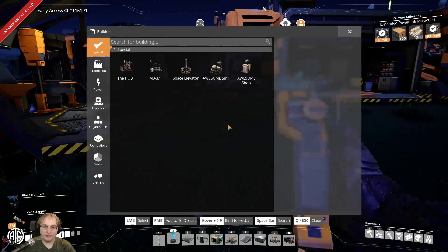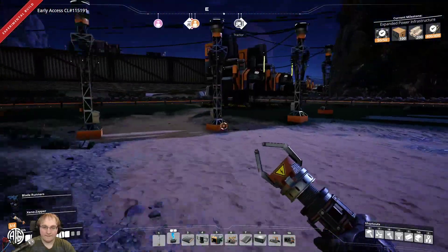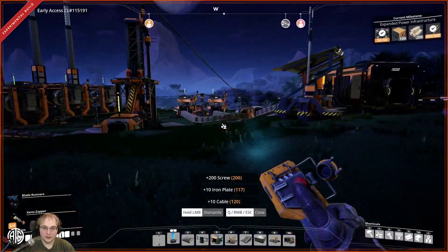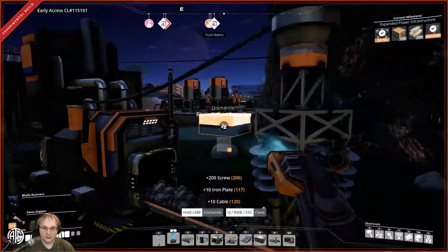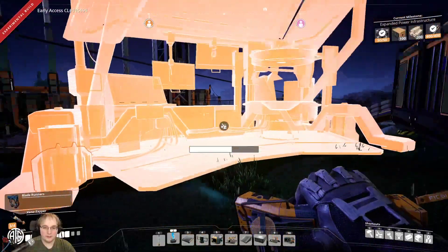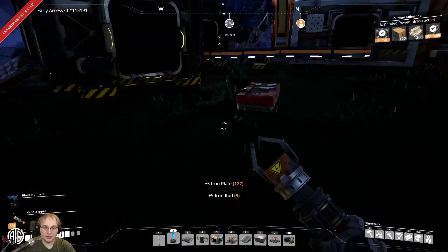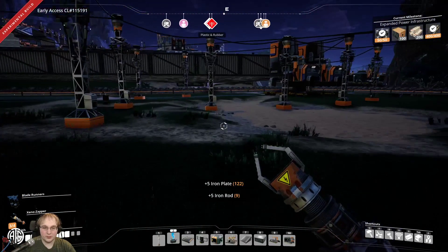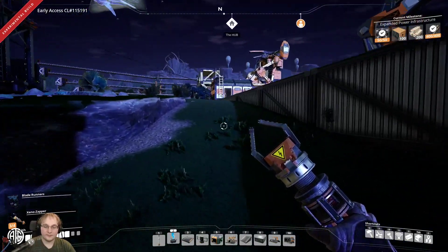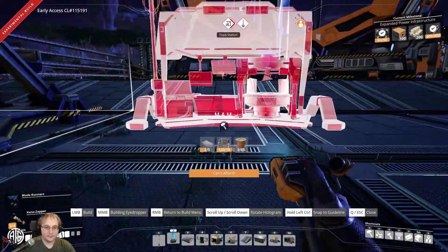The truck will be running on coal. I have a random thought — how much does the awesome shop cost? There's one down by where the hub used to be, you could just pick it up from there. The MAM's got nothing pending in it — good. MAM's moving, old equipment bench is moving, the box of stuff I can't move yet as my inventory's full.